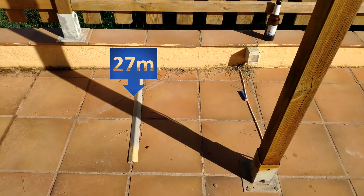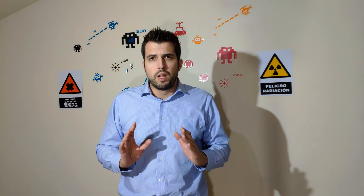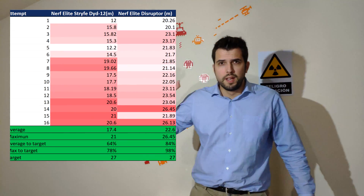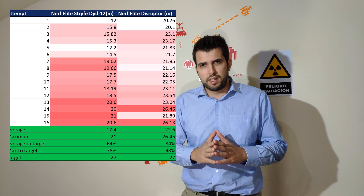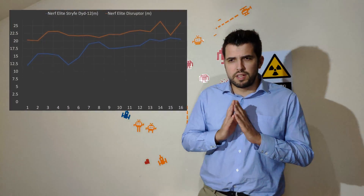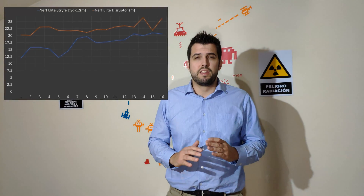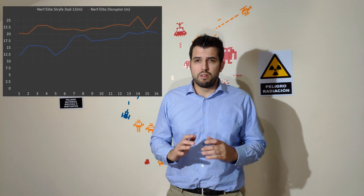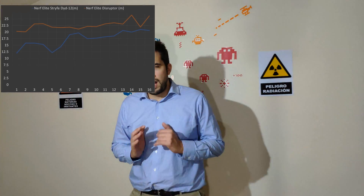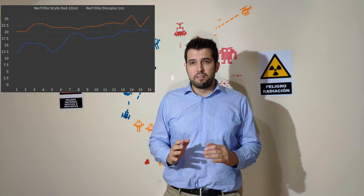At the end we shot only 16 shots with every pistol. Let's analyze the results. Here is a table with the distance that every shot got. What we found is that the Strife is less powerful than the Disruptor — the Disruptor is throwing 5 meters longer on average than the Strife.